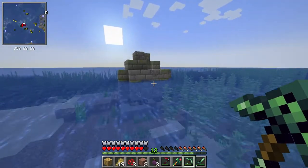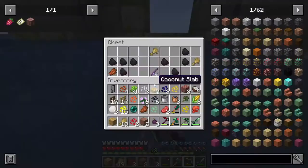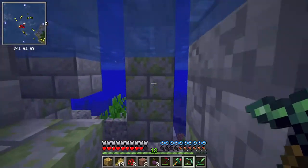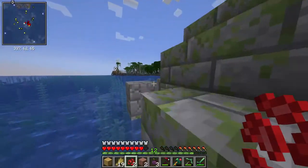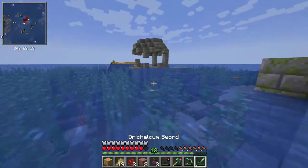I think over here is the last chest. Yep, there we go - Curse of Vanishing. Not really a good enchant. Okay, I'm going to go back to finding cows.